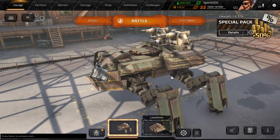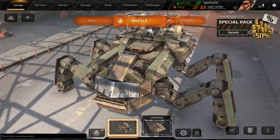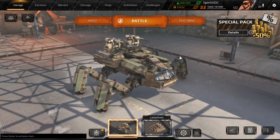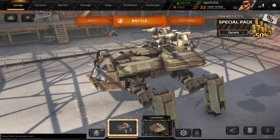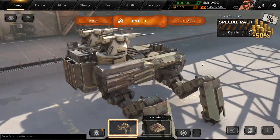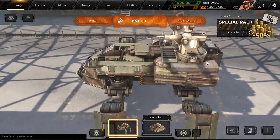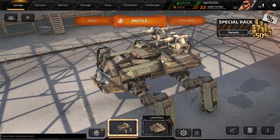Hey guys, it's Spirit, and welcome back to Crossout. Today we're playing with my new build I've made here today. It is called the Scorpion, and it is a long-range sniper build. Got a pair of whirlwind autocannons and a neutrino. Tons of armor and tons of radiators in the back to help those things keep running, even when I should have run out of ammo.